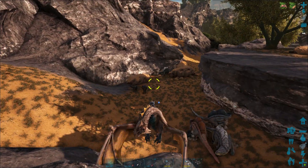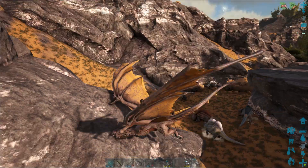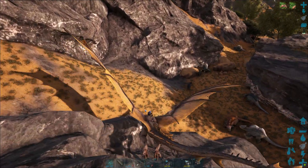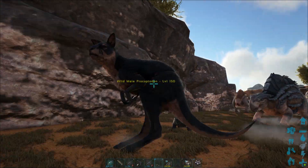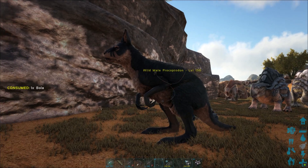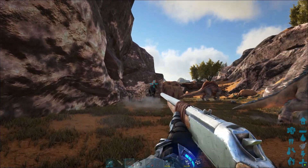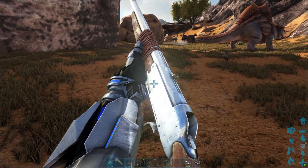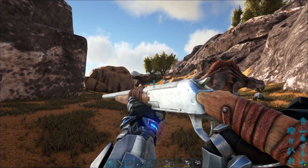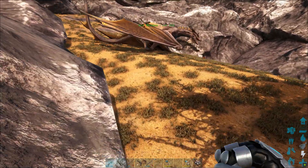I'm going to show you a different method of taming this. This is a passive creature, and once you attack it, it will run away, so we will want to kite it into a trap. Let's show you what the bowler does and why it does not work. I remember being able to use a bowler when this creature initially came out. I don't really tend to tame Procoptodons very often, but nowadays it does not work.